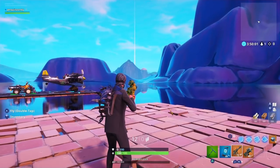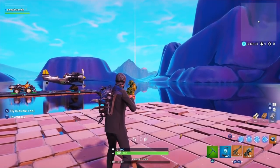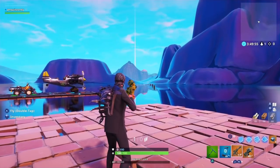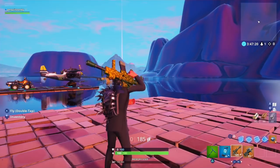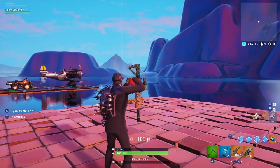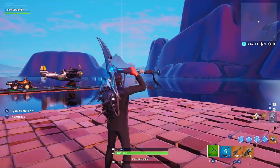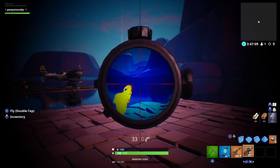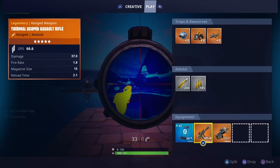This is a little complicated and it might take you a few tries, but all you want to do is empty the clip of your thermal AR. Once it's empty, you don't want to reload it — switch to your pickaxe to keep you from reloading that gun. Then switch back to the thermal, zoom in, and then switch to your secondary gun.